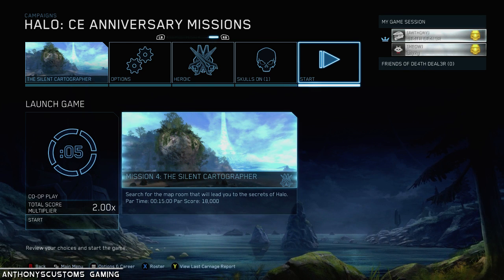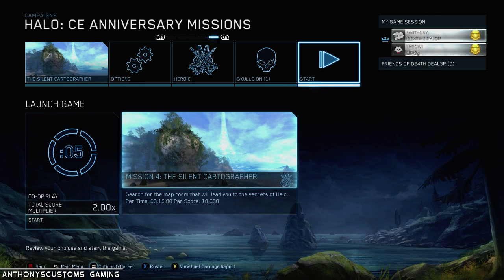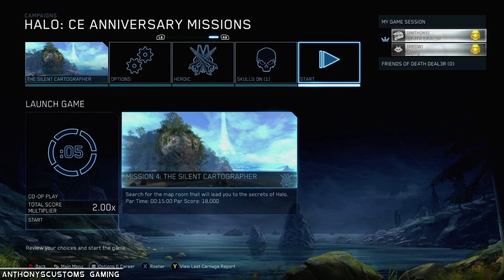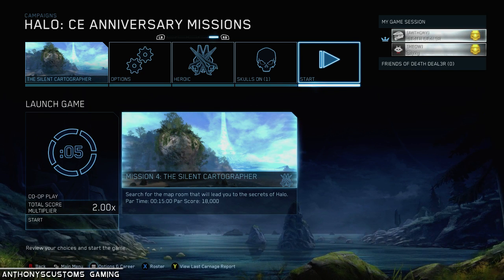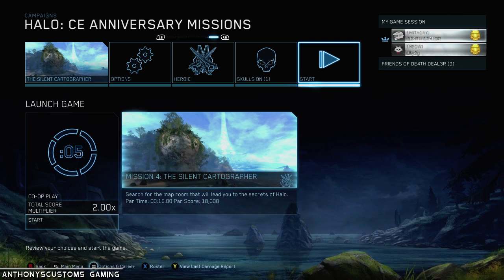What is up, guys? We are on our fourth mission for our Halo playthrough series. This is where we're starting to get into the good stuff. This is the Silent Cartographer — one of my favorite missions, even though it's fairly basic. I'm here again, and Dan is here also. He hasn't gotten tired of playing through the original campaign, which is a good thing, because you don't want to just listen to me talk to myself the whole time.